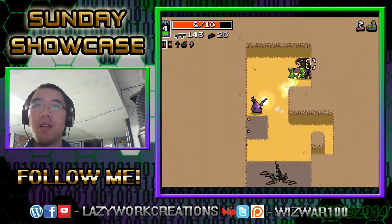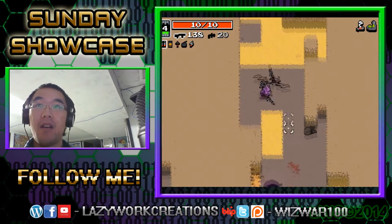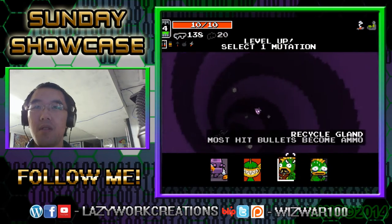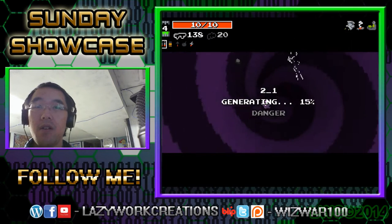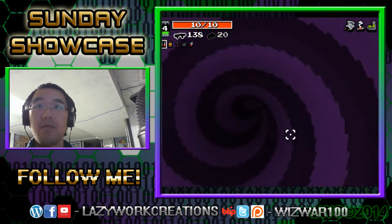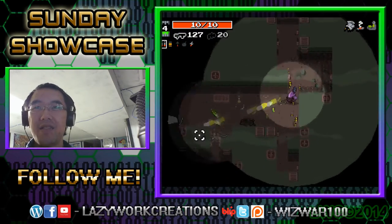Lasers! Laser on them. Health doesn't pop up that often, so it's nice that they drop it. More items, most hit bullets become ammo, higher rate of fire. I'm going to get this one — every time we shoot, we get our bullets back.